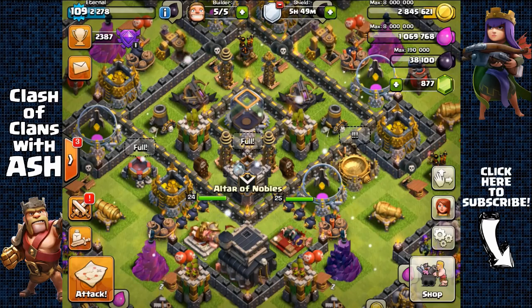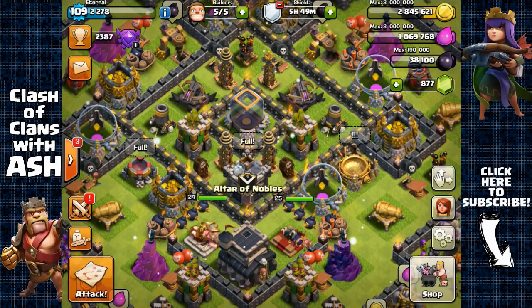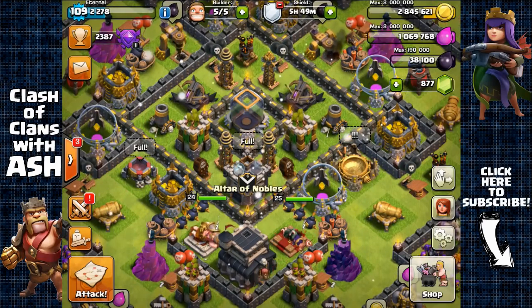Currently, as you can see, I have 38,000 Dark Elixir, and I'm hoping that by the end of the day I'll have 138,000. That's going to be my goal, so let's start.